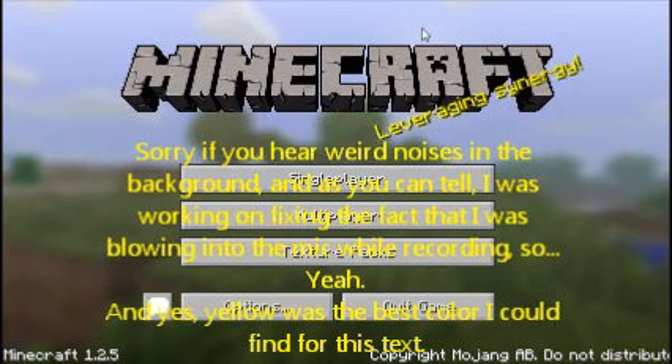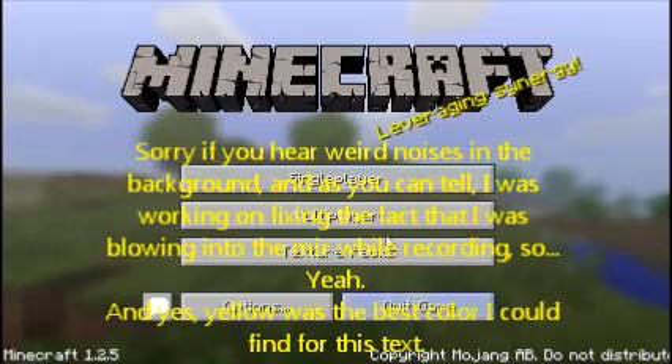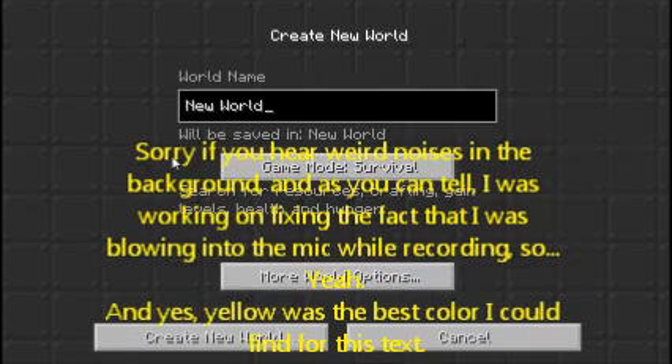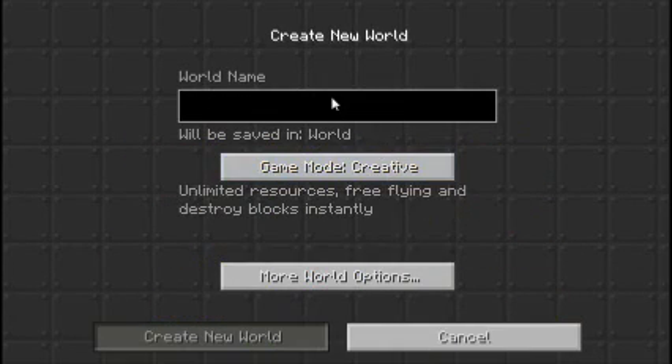Hey everybody, it is Fall Is Awesome here, but you can call me Spite Playing, showcasing a texture pack called Bertron 3000. So let me go ahead and create a new world so I can show you guys the possibilities of this texture pack.